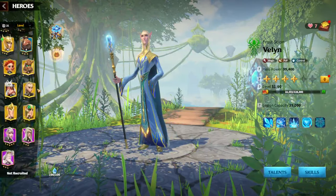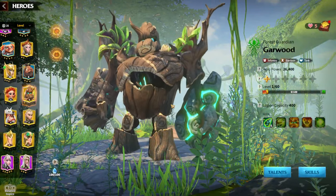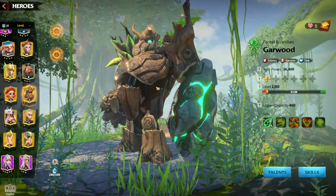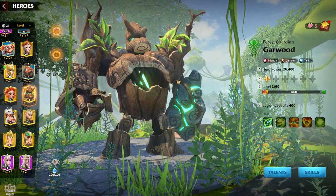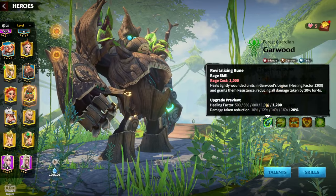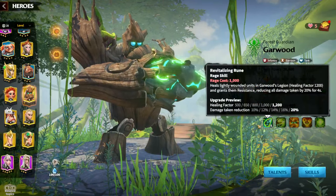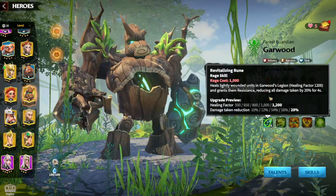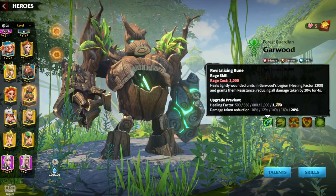Now let's dig deep inside Garwood's mechanics in order to find out why this hero is so good and why it is such a great meta hero — even T5 and T4 legions are using Garwood as a primary hero. To find out why he is so good, we need to know what his skills are doing. Everything about Garwood is damage reduction and healing, so everything that heals you in the game will have a synergy with Garwood. The first and main skill of Garwood gives a healing factor of 1200, which is a lot.